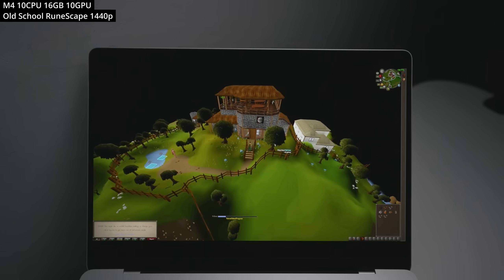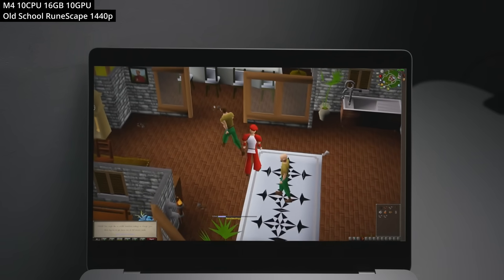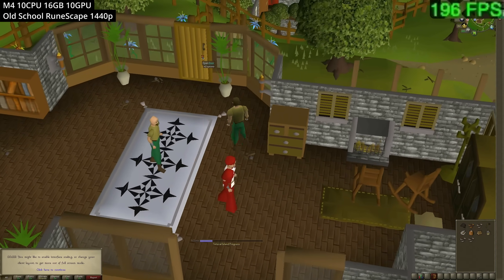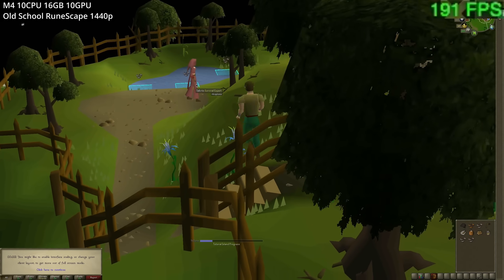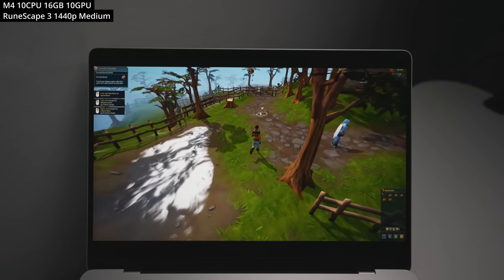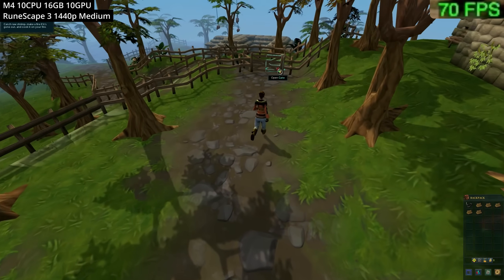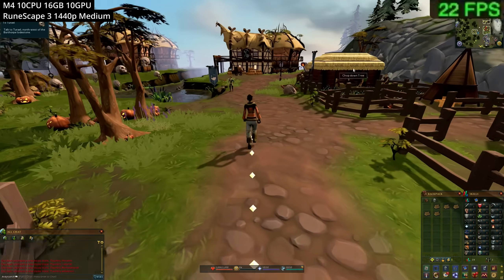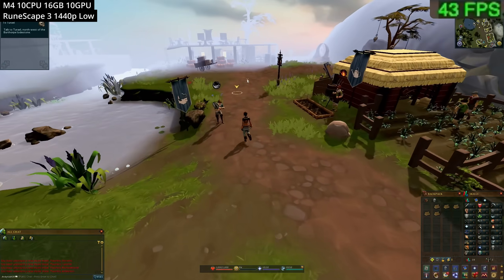Following Super Chat requests, we're looking at Old School RuneScape and RuneScape 3. Old School RuneScape uses OpenGL and at 1440p we're getting about 150 to 200fps. RuneScape 3 looks a lot better but is not particularly well optimized and also appears to use OpenGL. On Tutorial Island frame rate is okay, but in town it drags badly — 1440p medium only gives about 20 to 25fps, while 1440p low performs better. It's a shame this older title isn't better optimized.